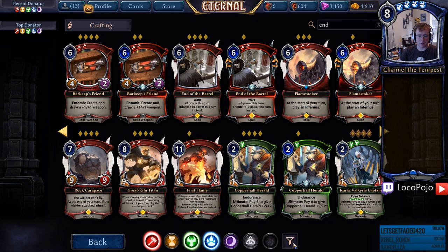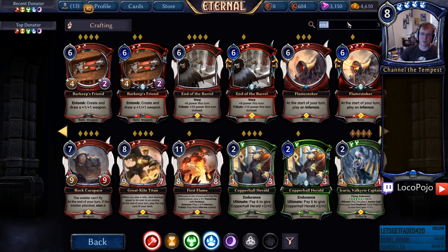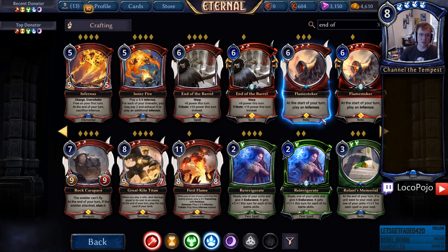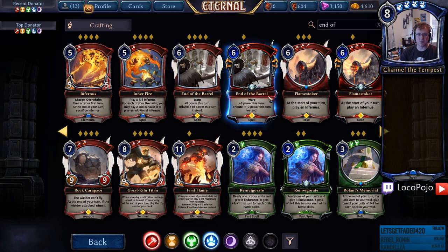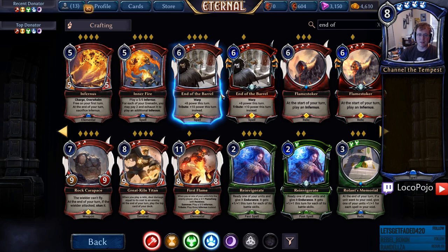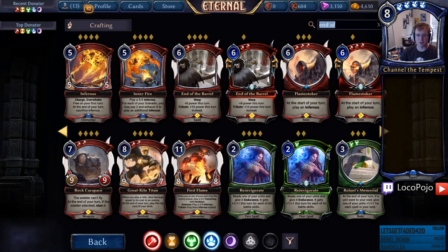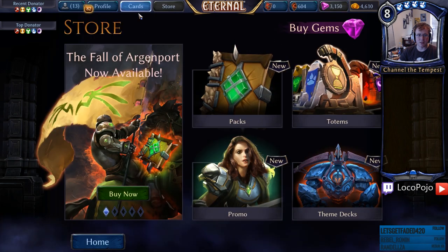I need spells. End of is the best way to search here — that'll give me everything I need. Oh no, apparently not. End of your turn... yeah, fair enough. These cards are really hard to search for. There needs to be some sort of shorthand for these. Anyways, End of the Barrel is one of the cards that I'm definitely into. So let's go ahead and craft a deck together.